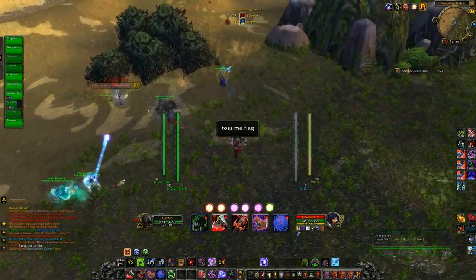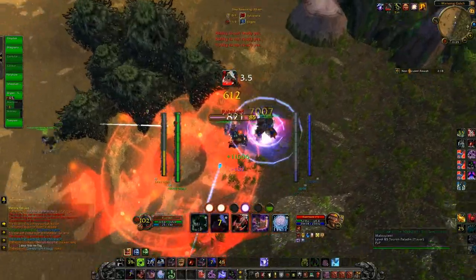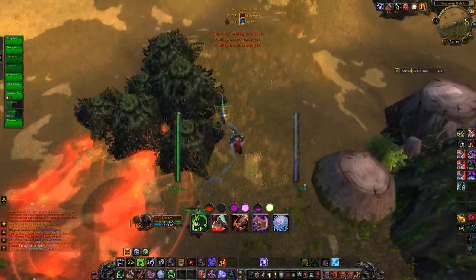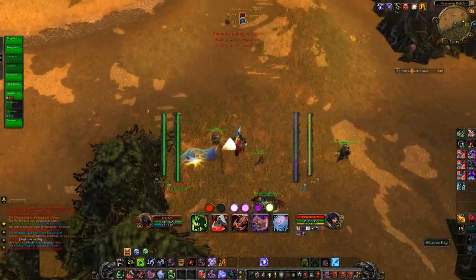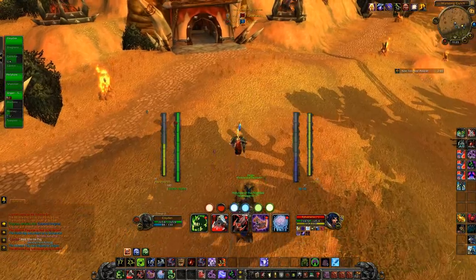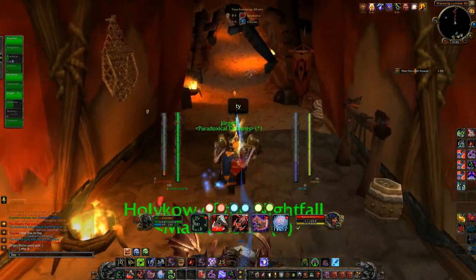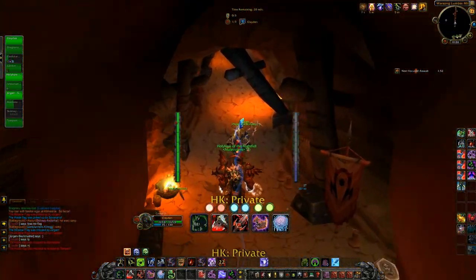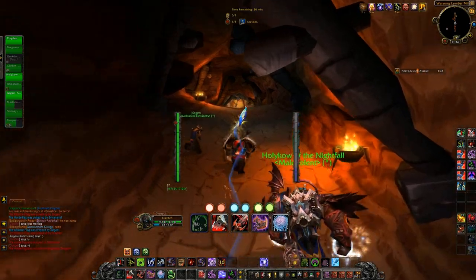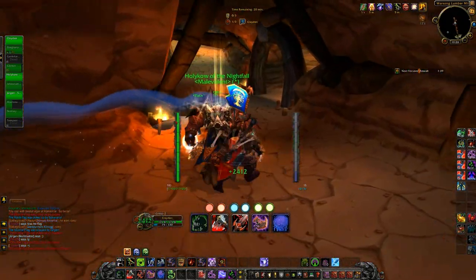This is a random battleground and they don't always pass the flag — this guy wants to carry it himself without giving it to me, which could easily cost us the game, especially since he's a clothie. If you're a DPS in a battleground, don't try to be the flag carrier. If you're going to pick up the flag to bring it to the flag carrier that's fine, but if you're a clothie just give it to a plate wearer. I'm going to run back to the base and get right back on top of the flag capture point with my back against the wall.